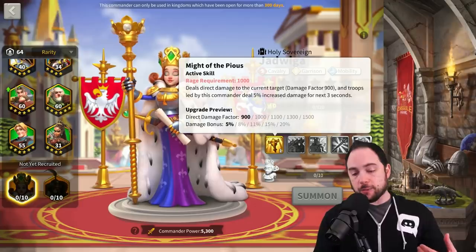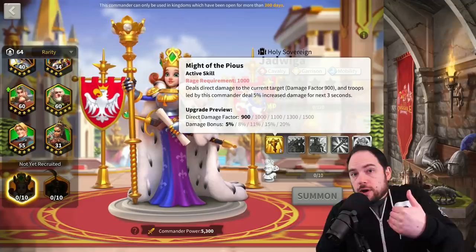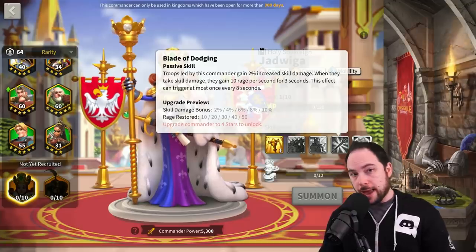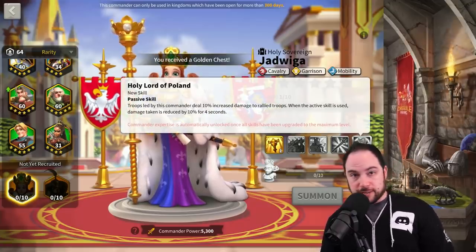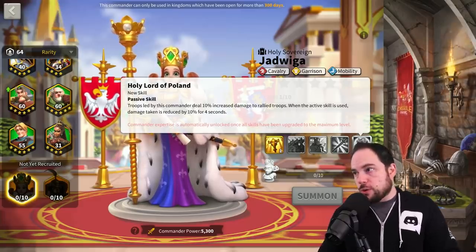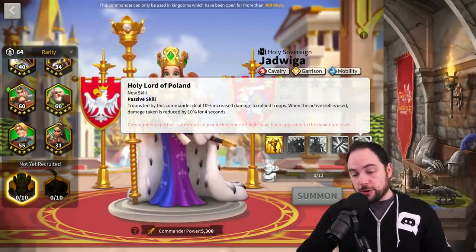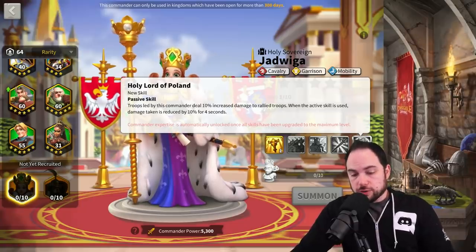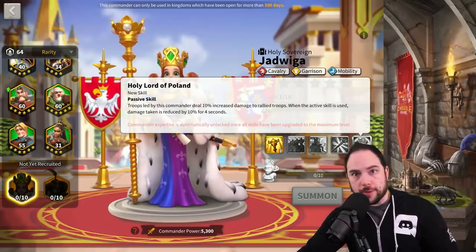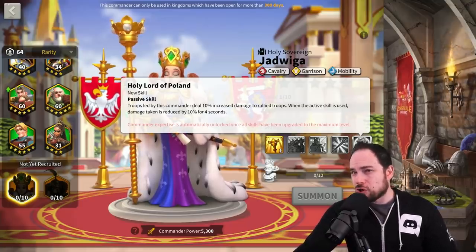You want high uptime on the active skill to get the 20% damage boost. We know this is important on commanders like Zenobia — she's so busted because of that 30% damage boost and she's giving herself more rage to make it possible. The expertise skill gives troops led by this commander 10% increased damage to rallied troops, which is somewhat garrison-related but also relevant in the open field.